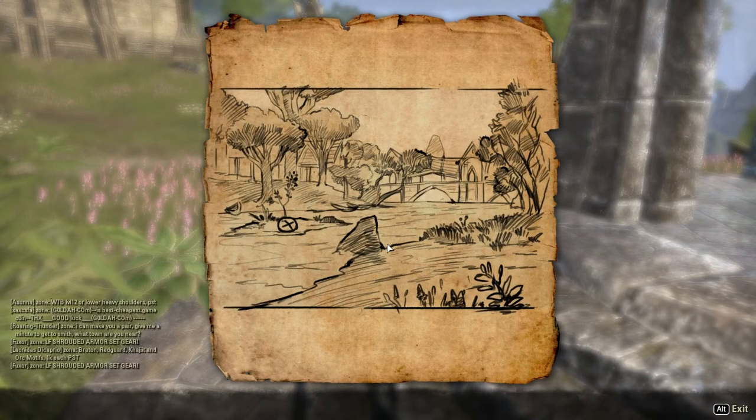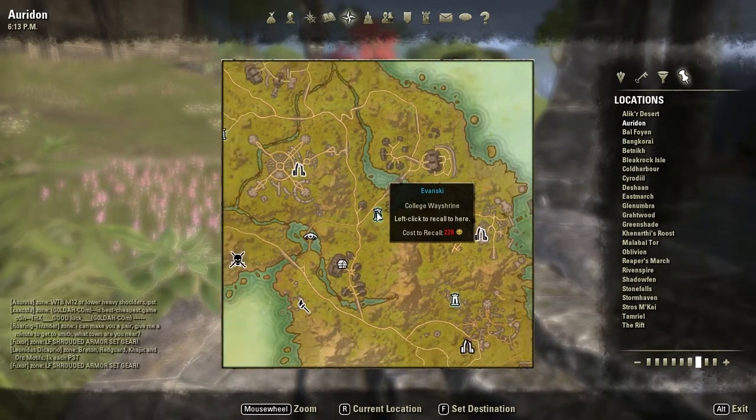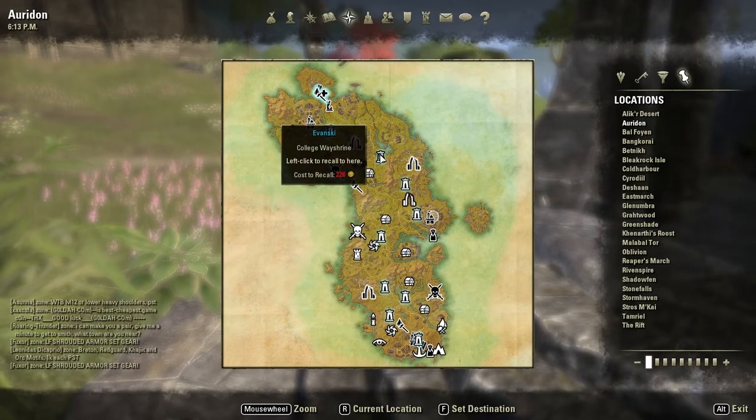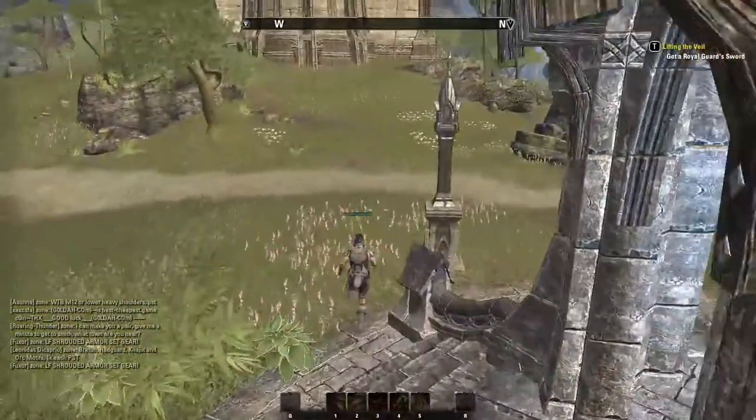This is what the map looks like. I'll show you where I am on the map. All you gotta do is take the College Way Shrine, which is pretty much at the top of Auradon. I'll head over to the spot.